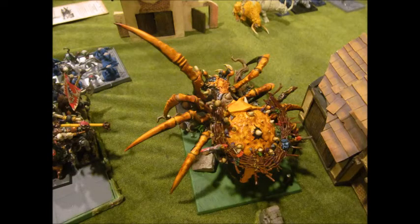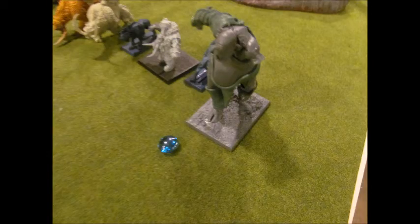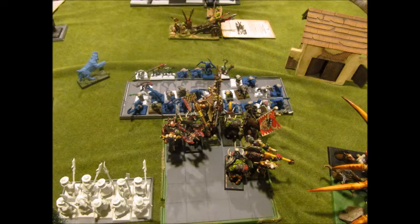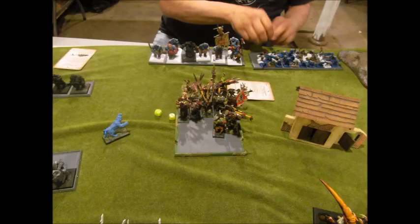Shooting phase — the howdah crew on top of the spider shoot at the giant and put one wound on him. The doom divers aim for the mournfangs but only one can see them, and it drifts off doing nothing. Gorbad kills about four knobblers in combat — knobblers didn't even scratch back. My boar boys kill another three or four knobblers, causing them to panic and flee. Gorbad chases and kills off that whole unit of 30 knobblers including the traps. He overruns right into the knobblers' scrap launcher.